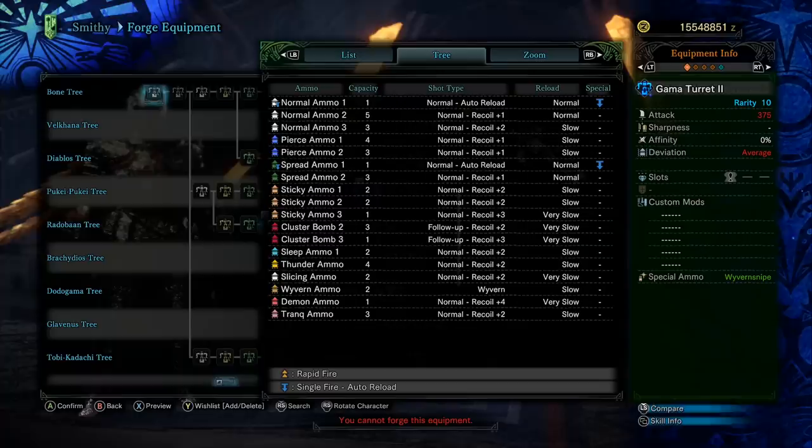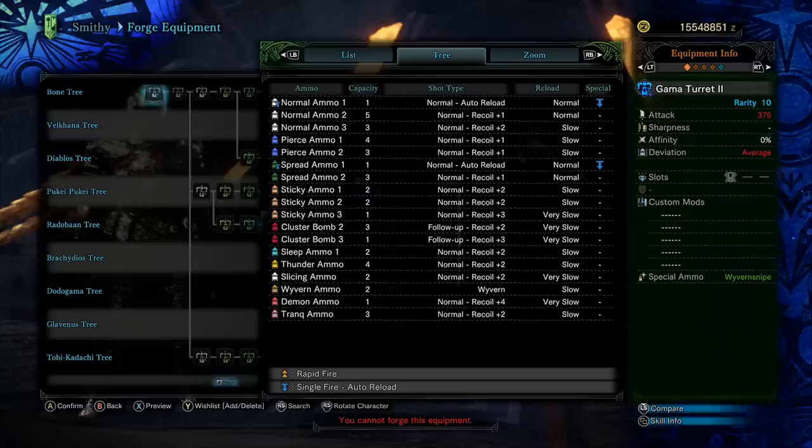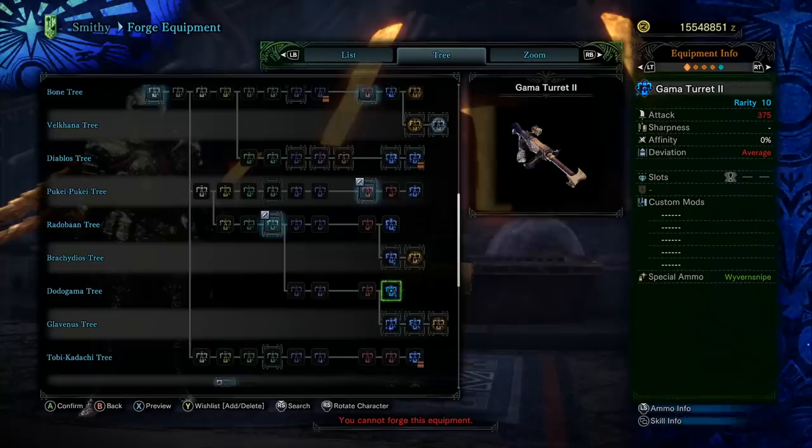The Dota Gamma tree has unusually large wyvern ammo clips — it holds 2 shots with slow reload speed already. It also holds sticky ammo level 3 at 1 shot and cluster bomb ammo level 3 at 1 shot. But you have better explosive options. The main problem with the Gamma Turret is the attack value is too low and it doesn't hold more sticky ammo.